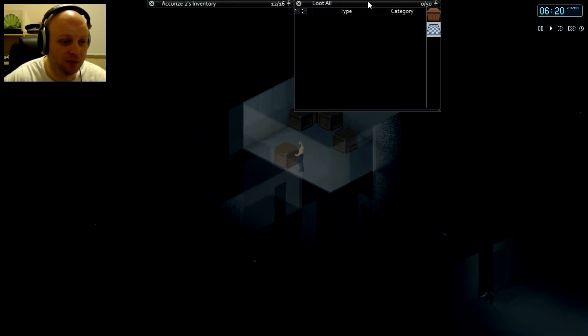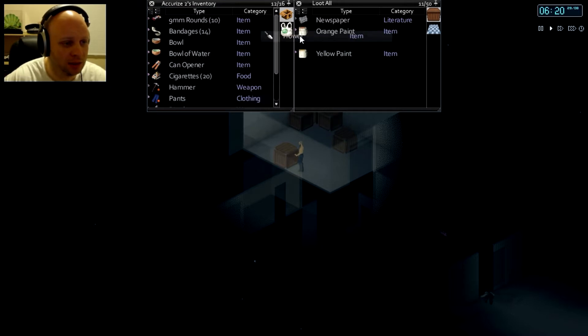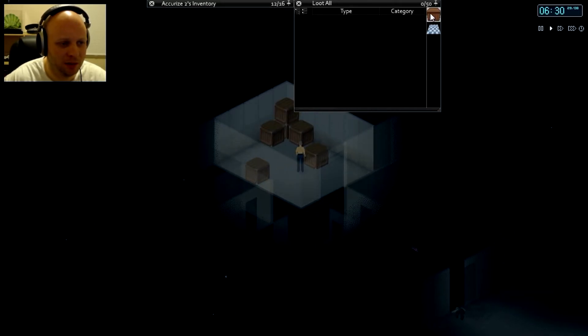If we could find a fire axe, I'd feel a lot better about things. Trowel — that's the other thing that we needed. I will take that. And we could really use some bags, some better bags. That's for sure.